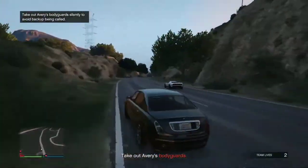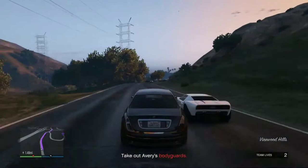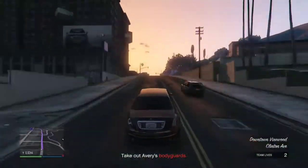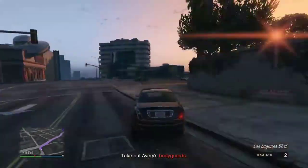Once you go to the ranch and it says 'take out the bodyguards,' you want to go away from it. You then want to drive to the garage you're duplicating in. If you have a 10-car garage, you need to fill the entire garage full of elegies, bar one space.